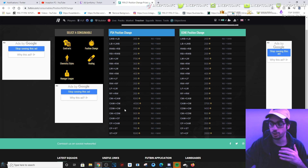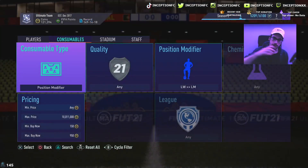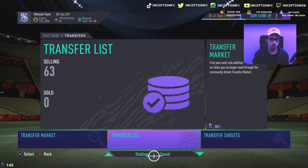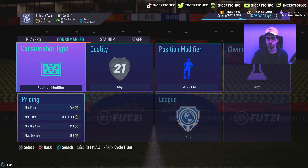These cards always sell for more, especially when demand is higher during the weekends or on Thursdays when Division Rivals refreshes. Players are always switching their teams, preparing for FUT Champs, constantly switching things up. So right here I just sniped a Left Wing to Left Mid position modifier for 900 coins. Footbin isn't always accurate — it just gives you a good estimate of the price.